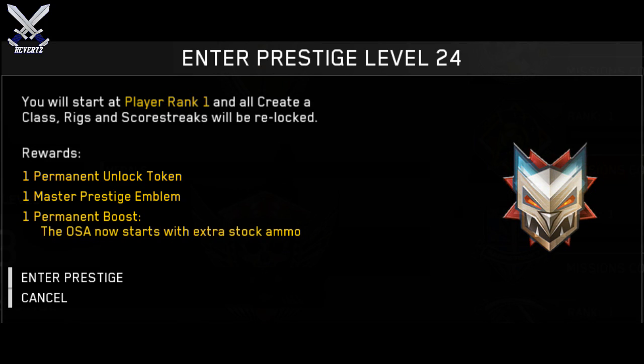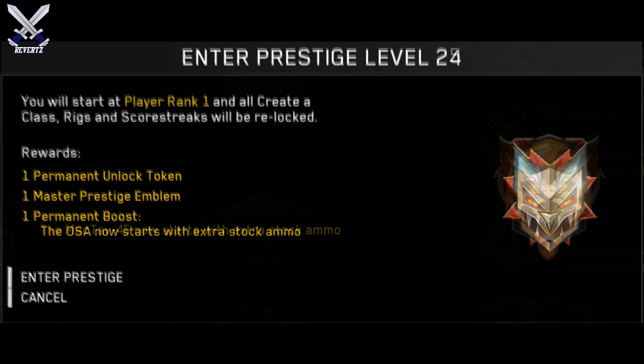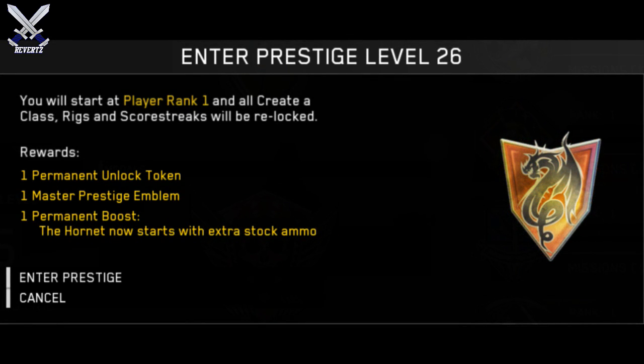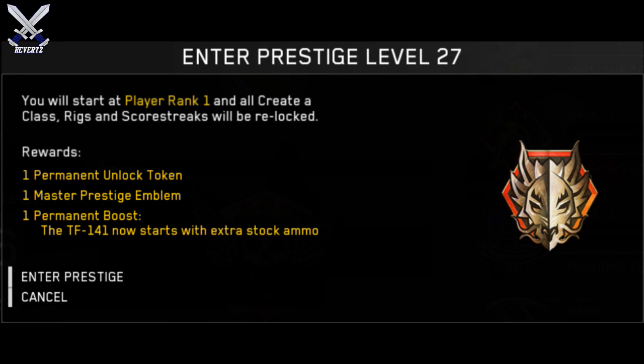For Master Prestige 24, this looks really sick — I'm not sure what it is, maybe some sort of lion or cat with a red star in the background. The permanent boost is the OSA can start with extra ammo in its stock. For Master Prestige 25, we have a lion or bear-cat looking image, and the Mactab 45 now starts with extra ammo in its stock. For Master Prestige 26, we have a dragon, and the permanent boost is the Hornet now starts with extra ammo. For Master Prestige 27, we have a dragon or lion-looking emblem, and the permanent boost is the TF-141 or the Intervention starts with extra ammo.